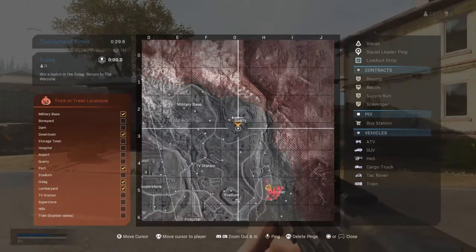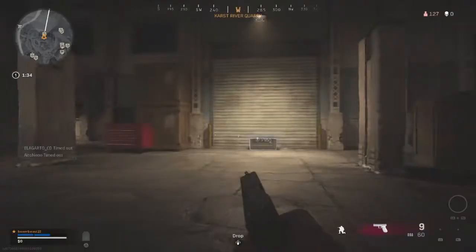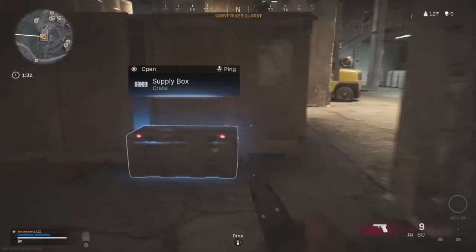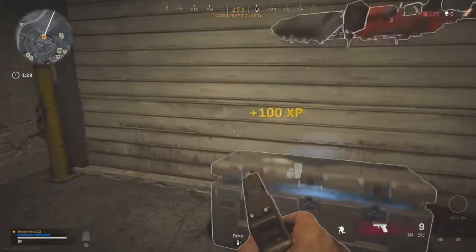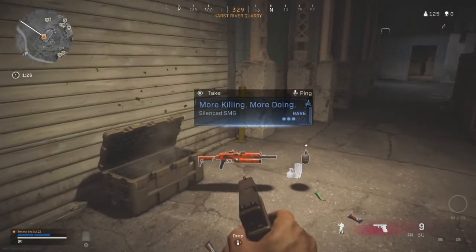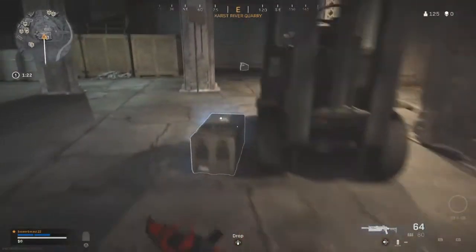We are at Quarry. We found two crates — we'll see if we can get the item out of one of them. That one was a no, and that one was a no. We were not able to get it out of those, but there's another crate here — not even that one either.